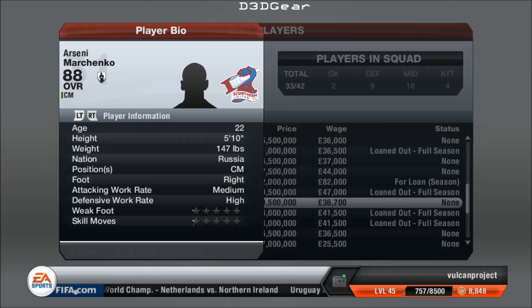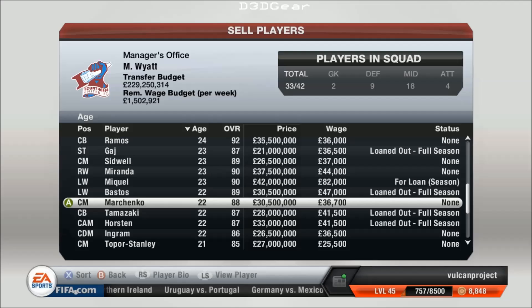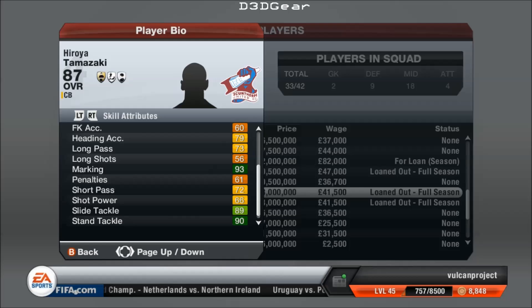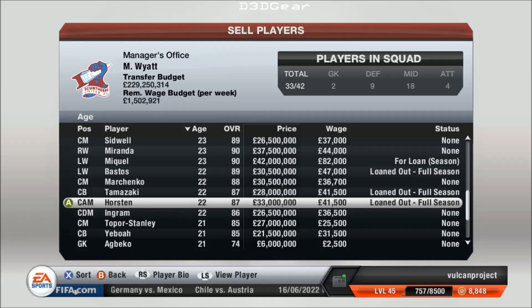More CMs — this CM's quite special actually because he's got a lot of skill moves, again 5-star. There's so much to go through here. Here's a centre back — Tamazaki. You think he's Japanese? Yes. And he's got a 5-star weak foot, great tackling as you'd expect. Another centre attacking midfielder — his value is 33 million. That's just fantastic. He's as good as Fabregas when the game starts, at 22, but he's three years younger.